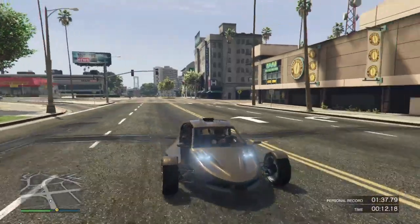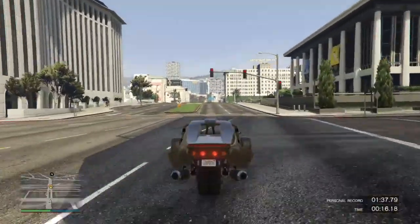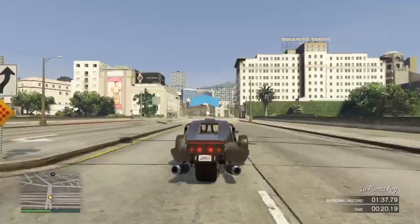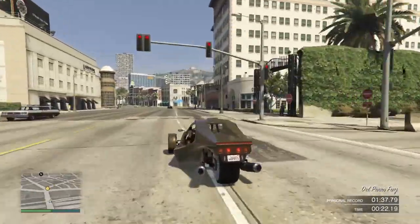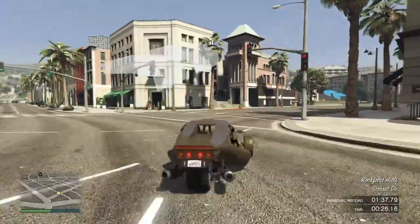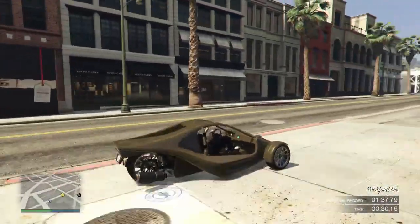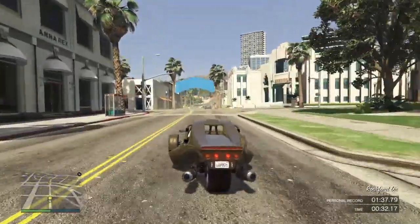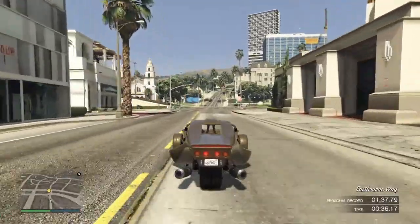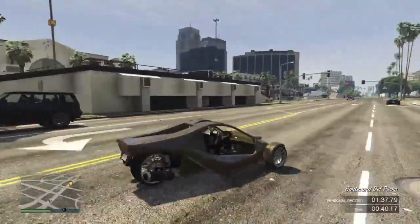Next, we have 50% off the BF Raptor. This is a two-seater vehicle in the Sports class, added to the game with the Bikers update in 2016. Judging by its open cabin design, the Raptor performs well and doesn't quite match typical sports cars in its class, but it is still very quick with nippy handling.